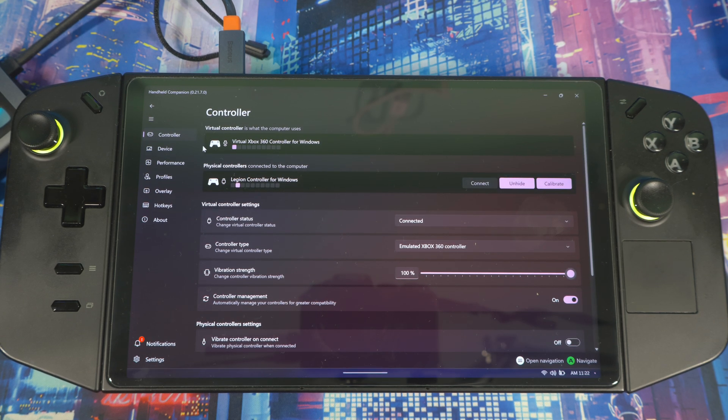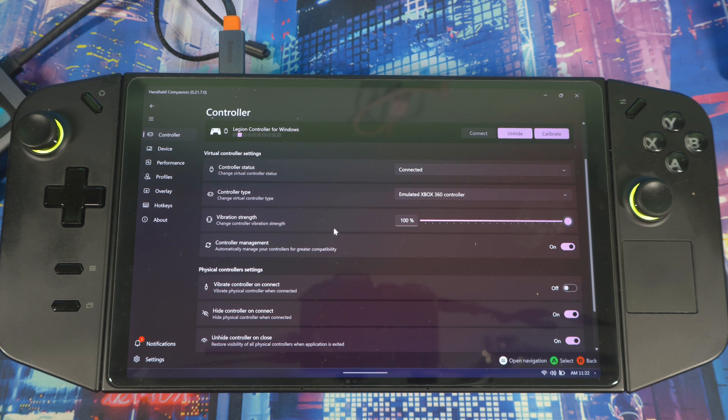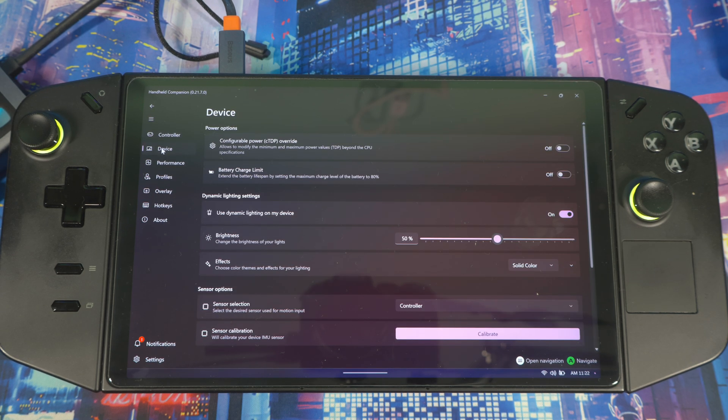Going back to Controller, you'll see two controllers here — a virtual controller and a physical controller. If you plug in a device directly, you can calibrate it right here. Coming down a bit, you've got controller status — connected or disconnected — controller type, and basic controller management. You can also mess with vibration settings so it vibrates when you connect.